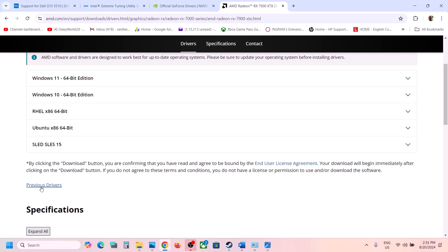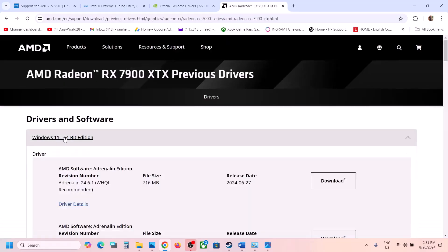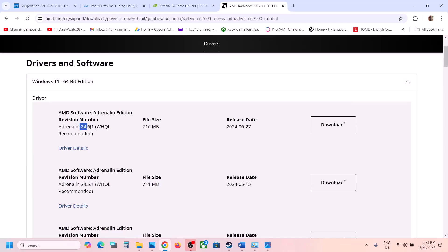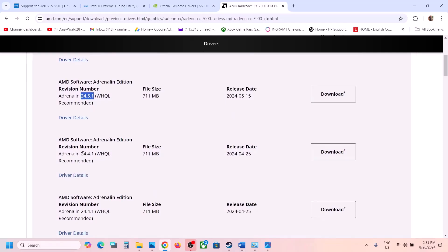Select your graphics card, click Submit, and then click Previous Driver. Select your operating system. The latest driver is 24.6.1 — if that is not working, try 24.5.1. For many users, version 24.4.1 has worked, so you can download that one.